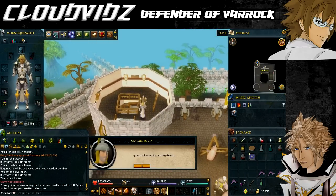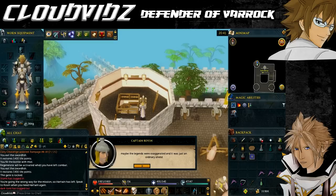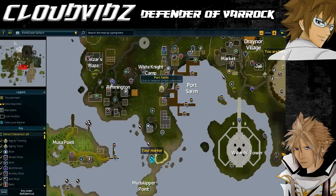After talking to Captain Rovin, he will ask you to speak with Fergo, one of the surviving Imcando dwarfs, to learn how to use the Shield of Arrav to defend Varrock. We now need to head to Fergo's home which is north of Mudskipper Point.